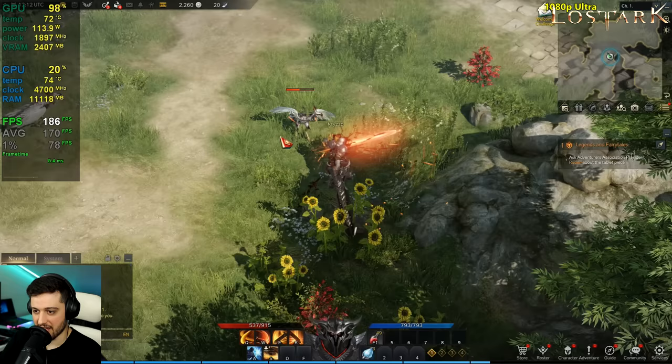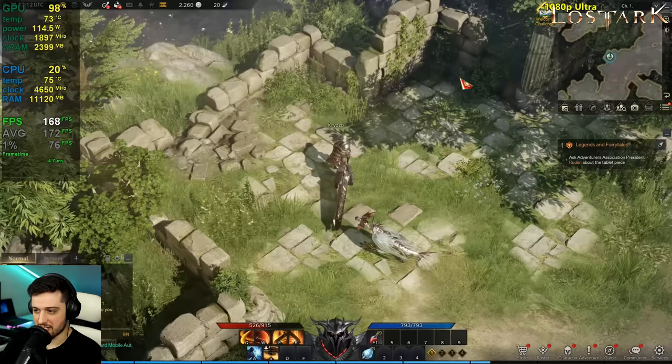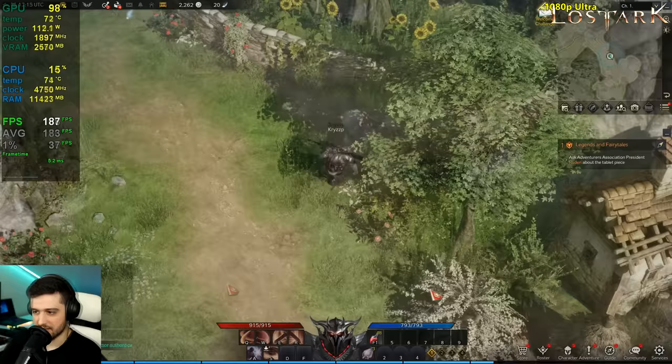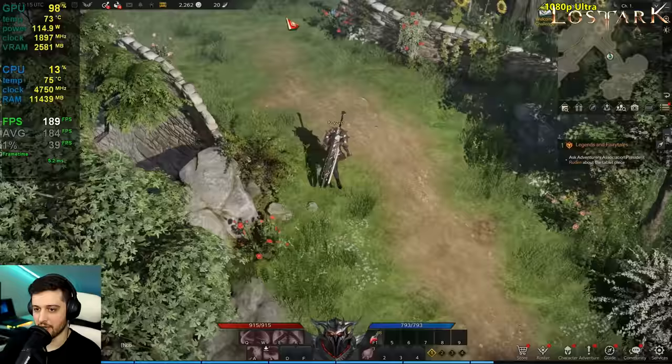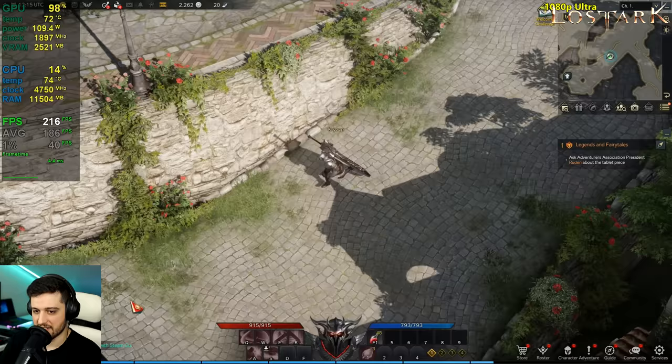We're running around doing some random things. The city area is less intensive than this. The GPU usage is maxed out. With trees on screen it drops to the 180s — it's a little bit more intensive than the city itself. Outside of these rural areas it gets around 200-220 FPS.